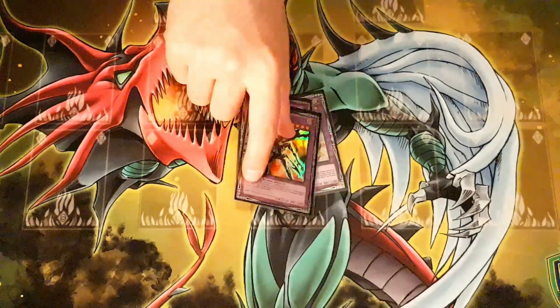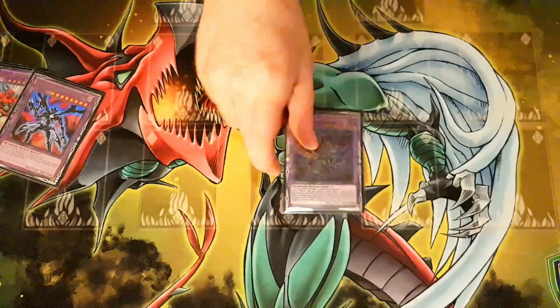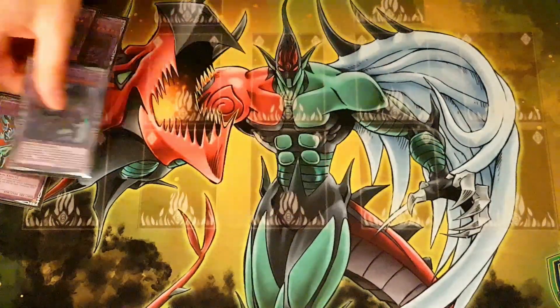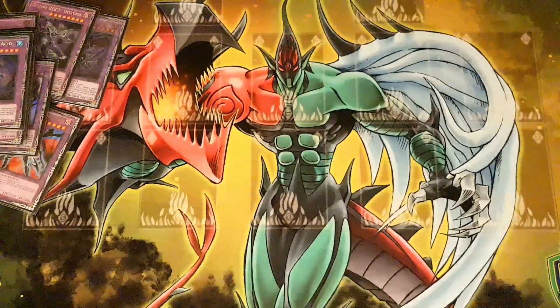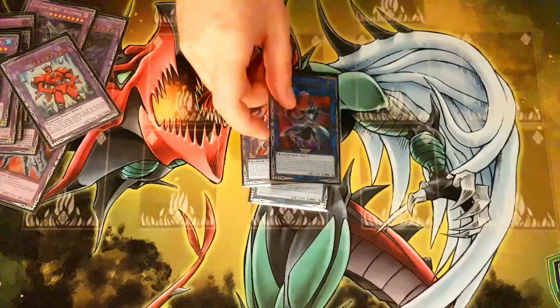For the extra deck we got our Elementor Heroes: Escadero, Zero, and Sunrise. We got our Destiny Heroes: Dangerous and Dystopia. Malicious Bane. 2 Dark Law, 1 Anki, 1 Blast, 1 Asset for the Mask Heroes. Trinity. Dread Decimator, Cross Crusader, and Wonder Driver.